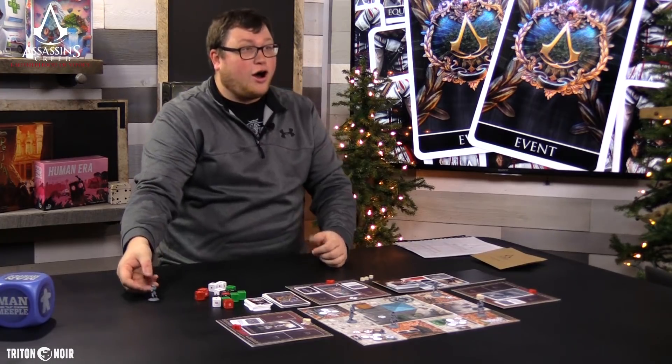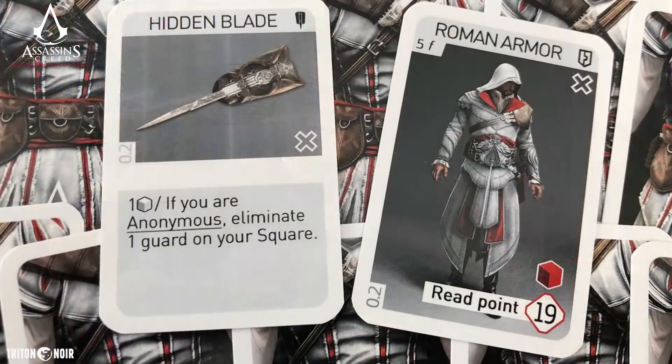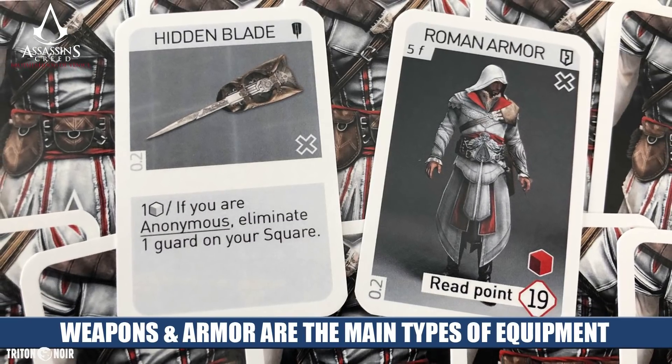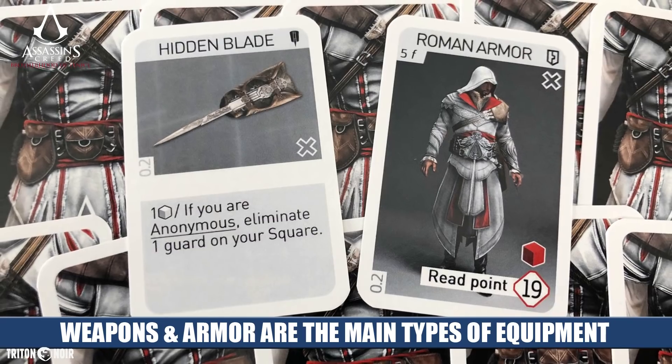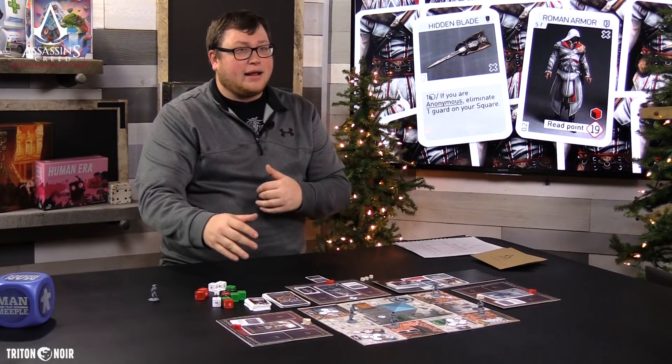You can spend an action to hide the body, removing them from the board — hiding them in a hay barrel or somewhere guards won't find them. When you do that, you draw an equipment card from looting the body. Equipment cards include weapons, items, armor, informants, allies, and a ton of different card types. There are even alert cards that immediately rouse the guards' suspicion — maybe they heard a noise while you were hiding the body. These cards keep things thematic, with story elements woven in.